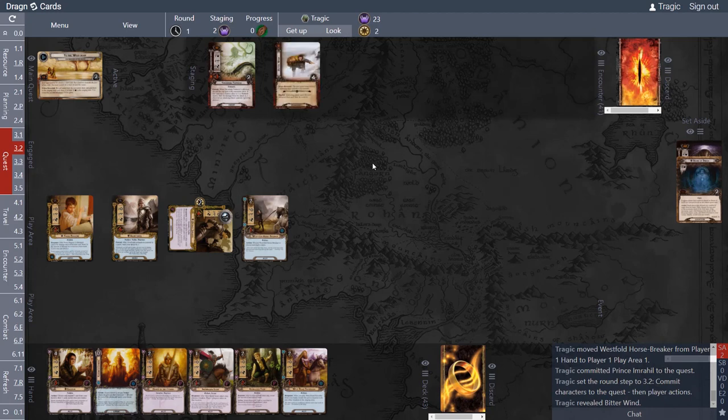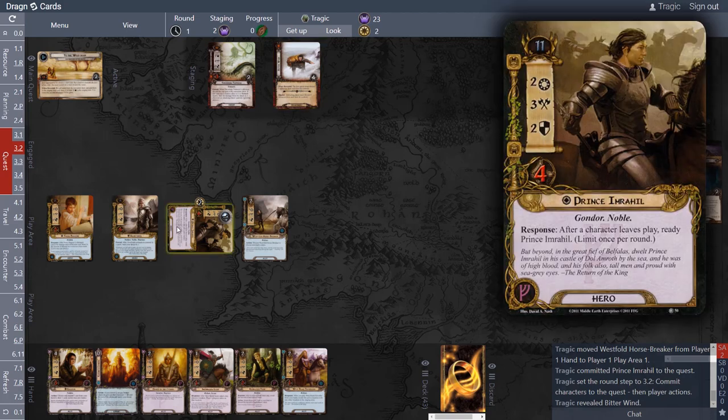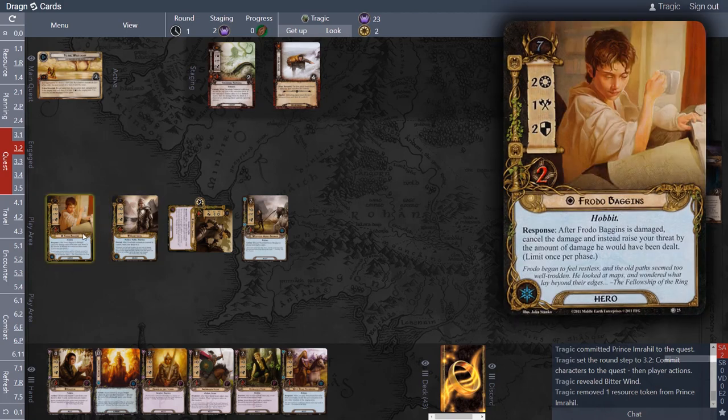We have Frodo to block and the Horse Breaker to block. We're questing for two. When revealed: the first three players must discard three resources of each hero controlled. This is quite an interesting card — there are a number of these in the encounter deck. The shadow effect is: discard two resources from everyone.